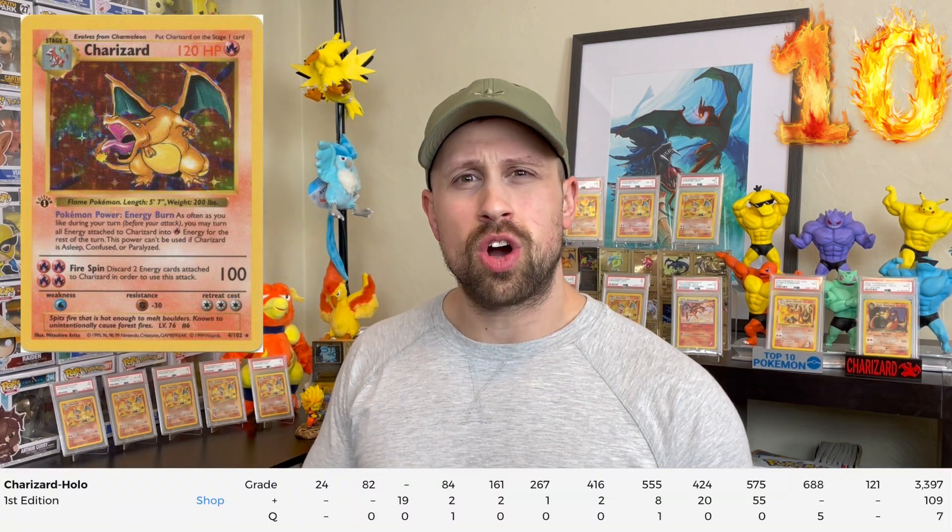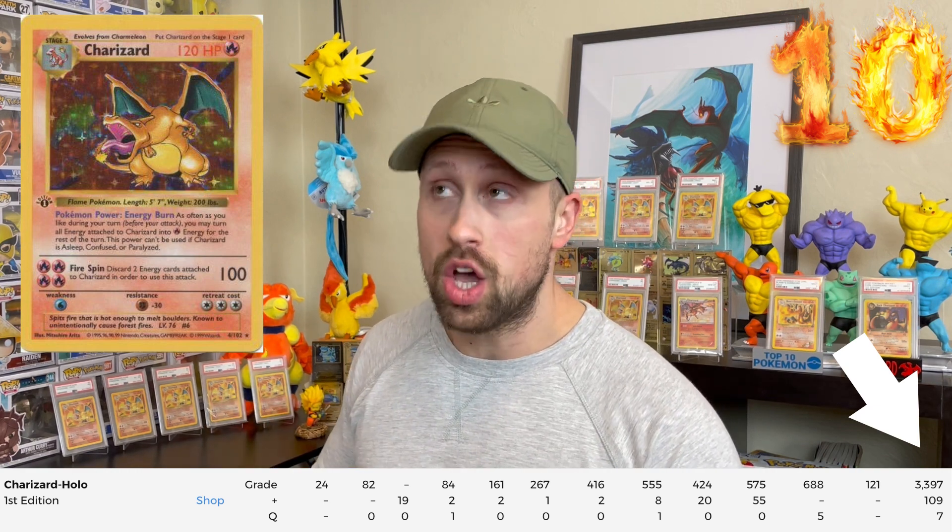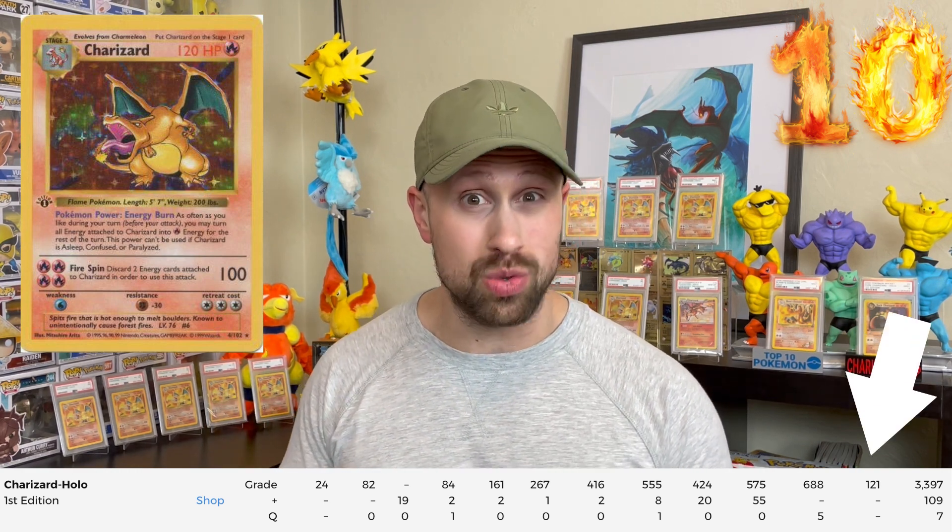Let's get started with our number 10 most difficult Charizard card to grade, and that is the first edition base holo Charizard. This card has 3,513 total graded copies by PSA with only 121 of those achieving a PSA 10. It's crazy because over a year ago there were only 120 PSA 10 copies, and from then till now only one has been added to the PSA 10 pop report. With a 3.5% PSA 10 hit rate, this Charizard is the number 10 most difficult one to get in gem mint condition.